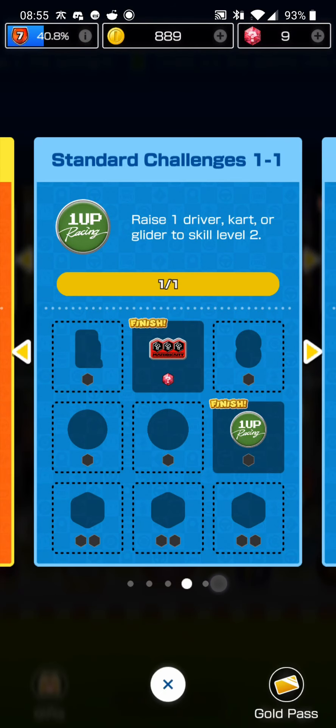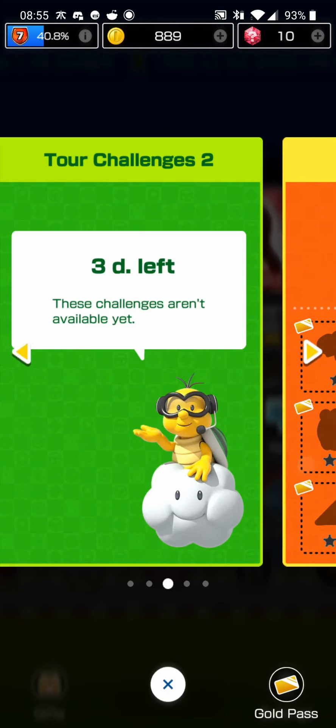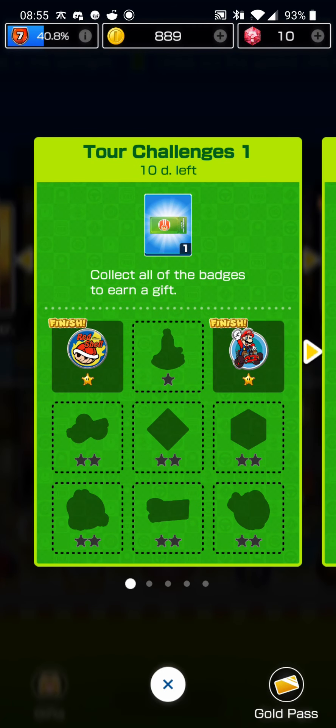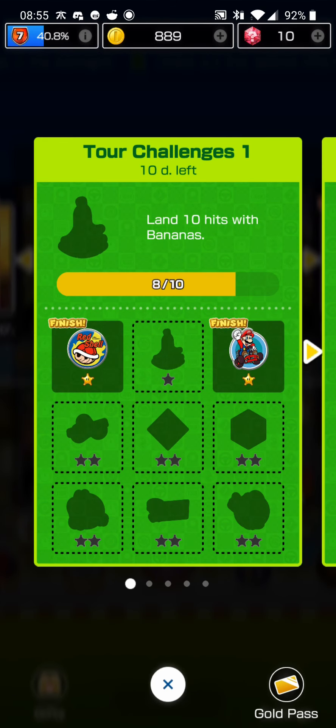We got some challenge points here, which are going to give us some premium currency — that's pretty cool. Some of these challenges provide premium currency, and some of them provide stars. That's another way to go back to a previous level, grind to complete a challenge, get a star, and then continue to the next level if you're stuck. For example, 'Land 10 hits with Bananas' is a challenge you can do in pretty much any level, even the first level, if you feel stuck.